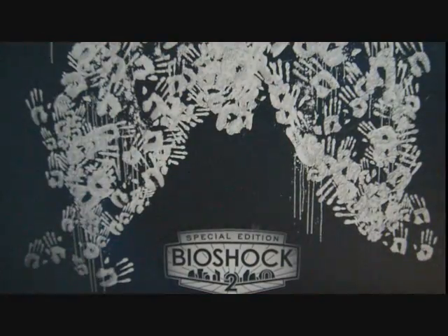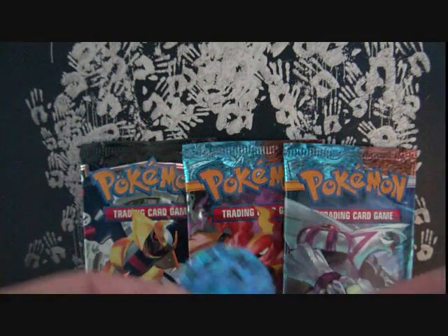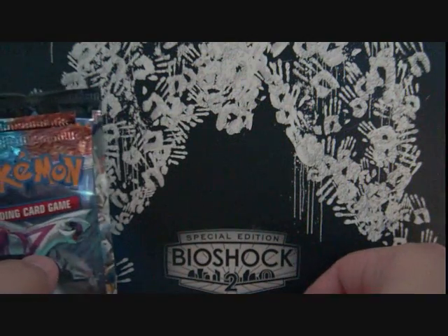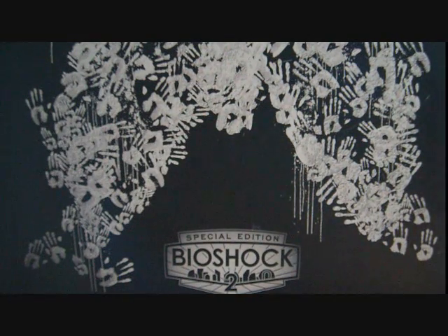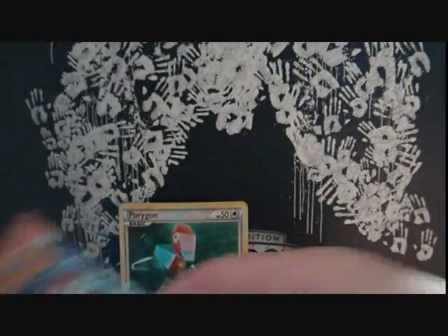Alright, next up we got a Porygon and Porygon 2 Blister Pack. Let's open the Porygon one first — just straight up Porygon. Oh thank God, no glue. I don't know if that's an error, but there was no glue in this one — it just straight up packs clean. And let me get the coin out too. Oh, I love this coin, I'm going to be using this. We got a blue Tyranitar coin — that is sexy. So we got a Porygon as the promo, and two Triumphant packs and one Platinum. Let's open the Platinum first.